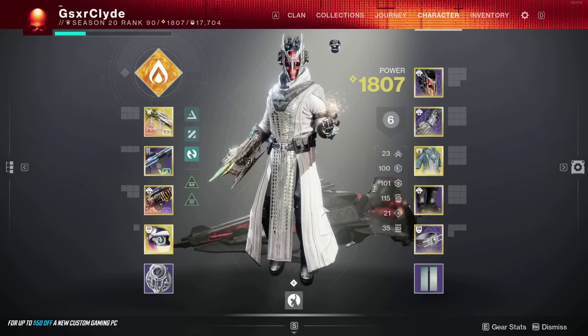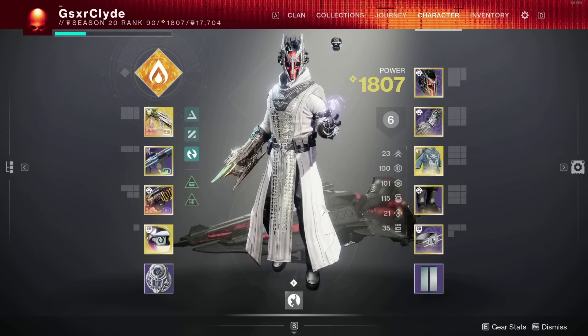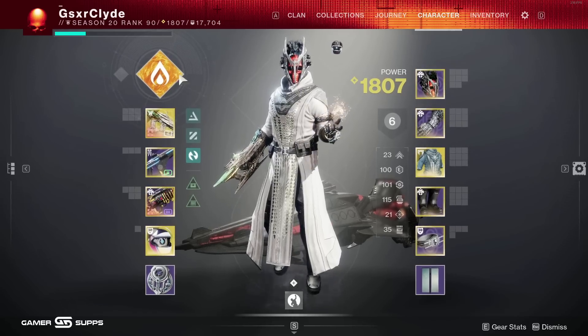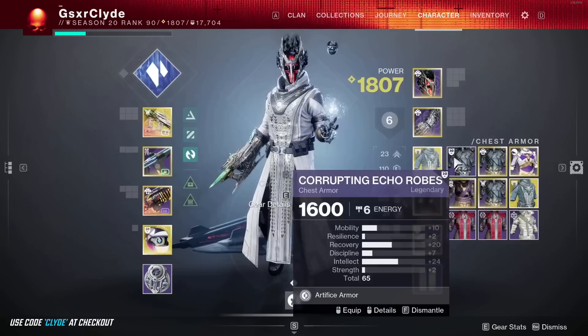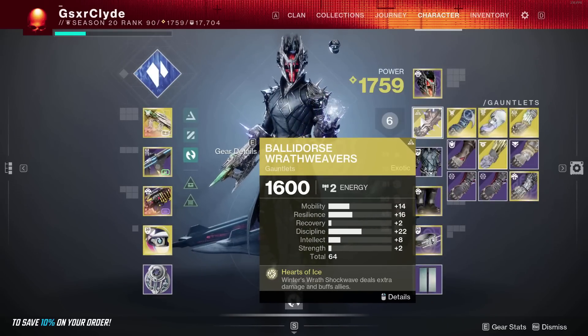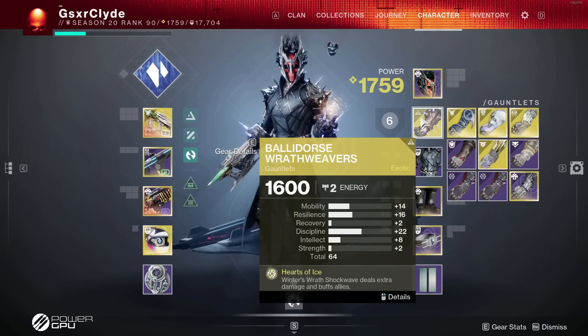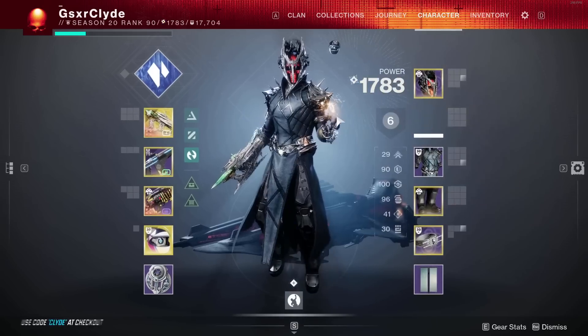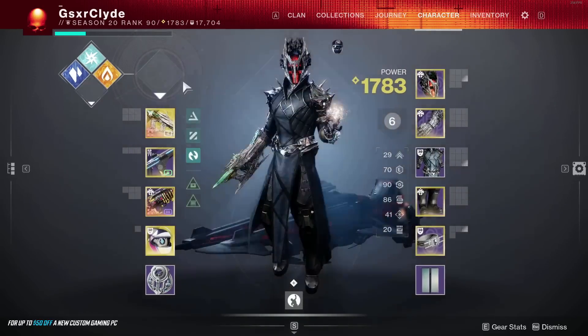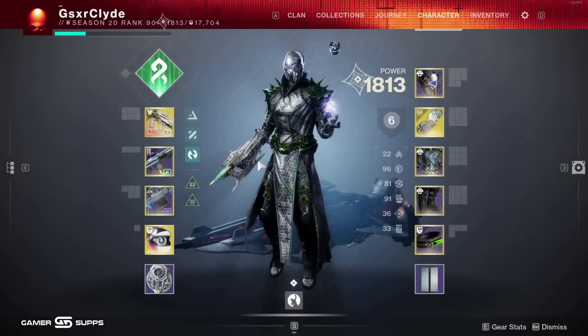I came up with the decision to have a warlock never take off this build - there's no reason to take it off the whole raid. But if it's like a final stand situation and you need DPS, Shadebinder with the new exotic gauntlets is absolutely insane. This super does a lot of damage - you just freeze, do the explosion, and it deals extra damage. Or throw on Nova for DPS.